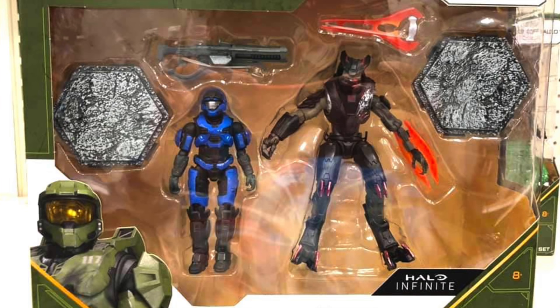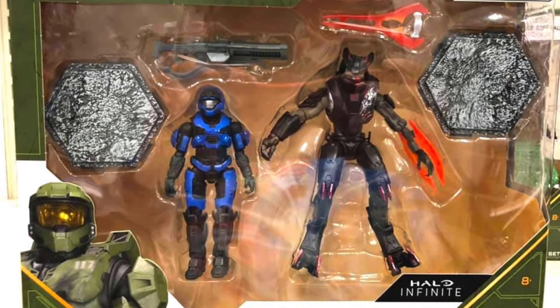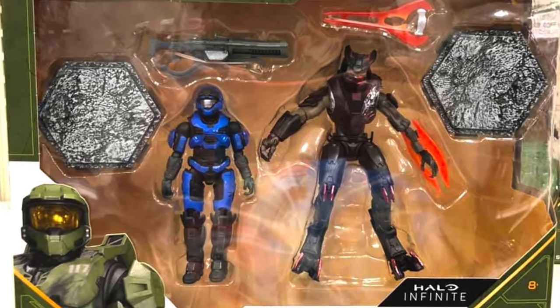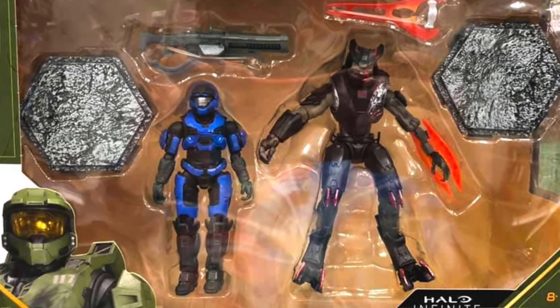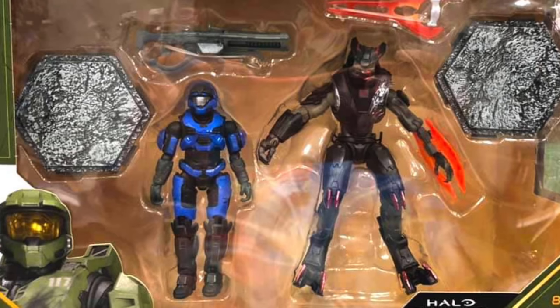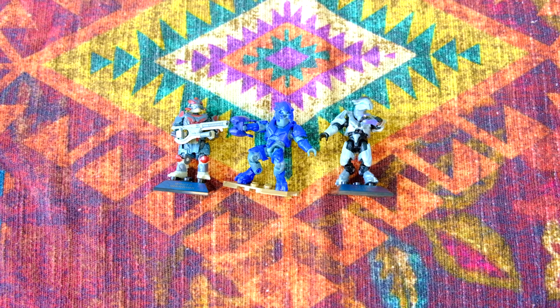This one caught my eye the most: the Spartan Mark 5B — so that's definitely Halo Reach — versus Jiralhanae, however you say his name. He's this new Hand of Atriox, Silent Shadow. They look awesome. That elite looks so badass.